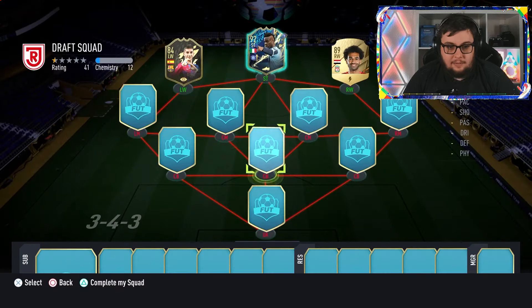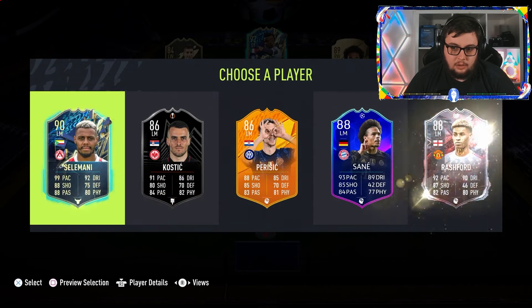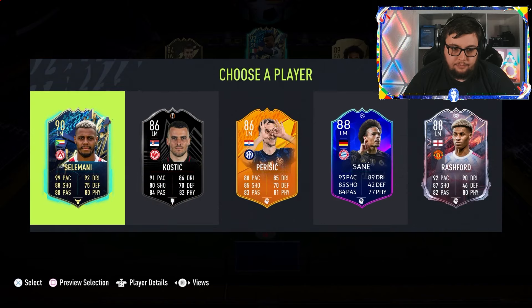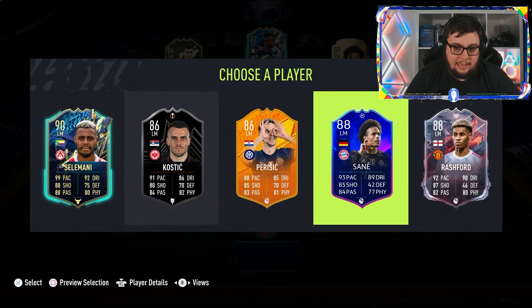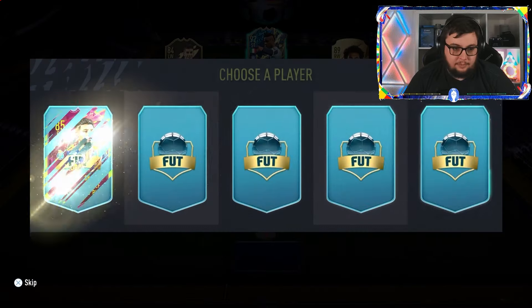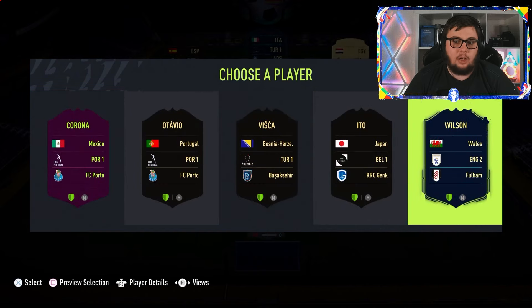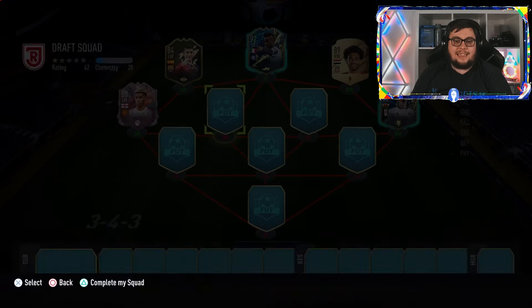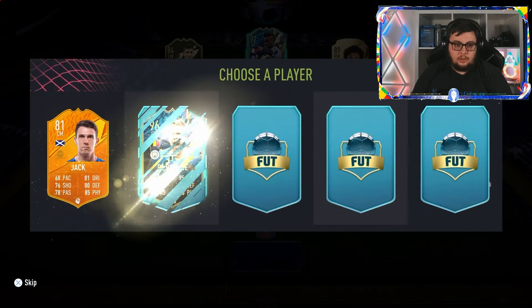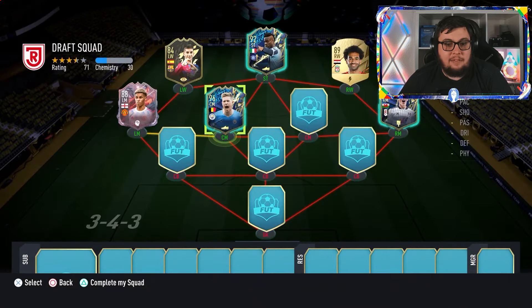We'll go with Salah. Left mid — it can only get better. I'm just after chemistry here. On the other side we'll take a Wilson — he's not even in the Prem. Centre midfielders — 96 rated Kevin De Bruyne. Those lines look absolutely horrendous.